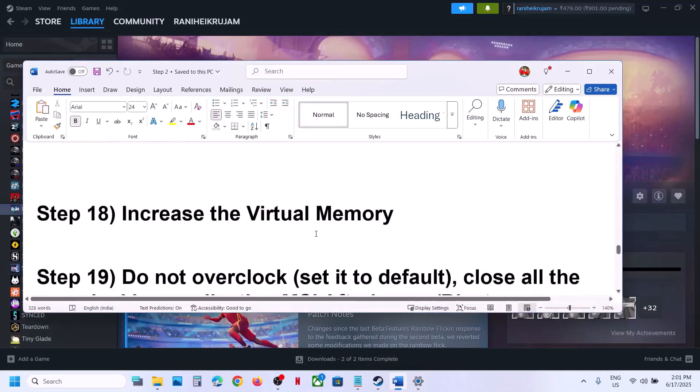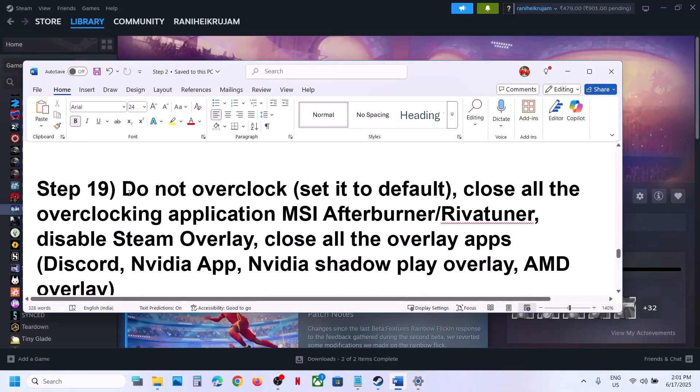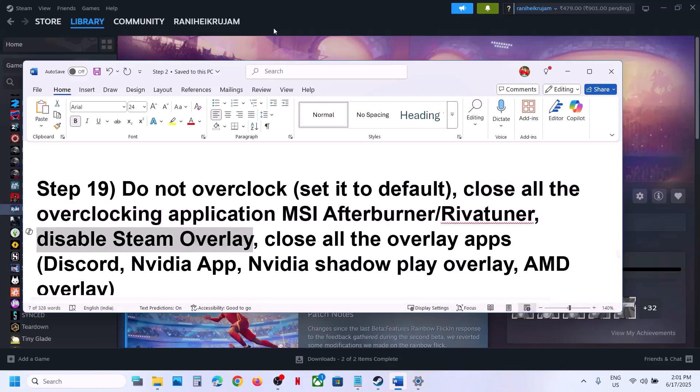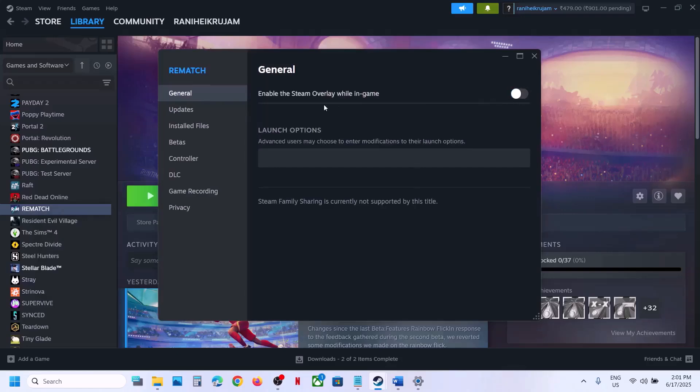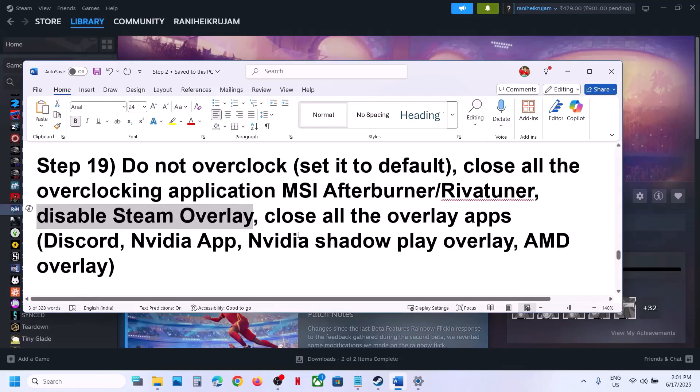The next step is to not overclock your computer. If you have overclocked, set it back to default and close all overclocking applications like MSI Afterburner or RivaTuner. Also disable Steam overlay — go to Steam, right-click the game, select Properties, and turn off 'Enable the Steam overlay while in game.' If you have other overlay apps running such as Discord or the NVIDIA app, go to their settings and turn off their overlays. Close all overlay applications and then launch the game.